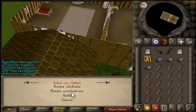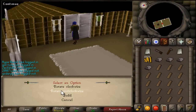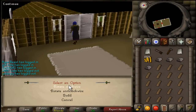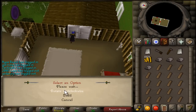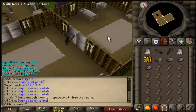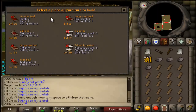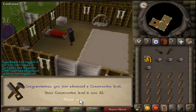So, second bedroom. Can I not have it over there? Alright, I'll have it over here then. Build — there we go, here is the second bedroom. Oh, 31 construction, nice!